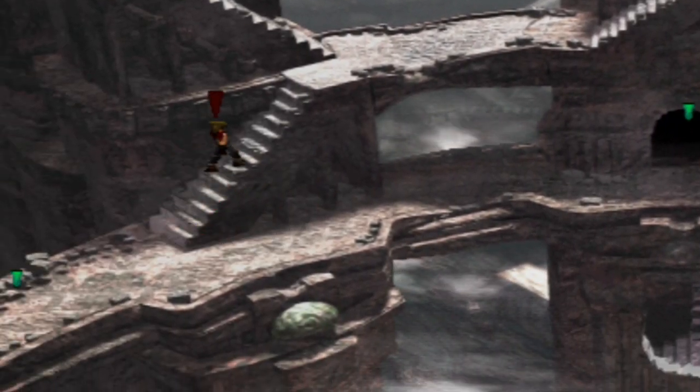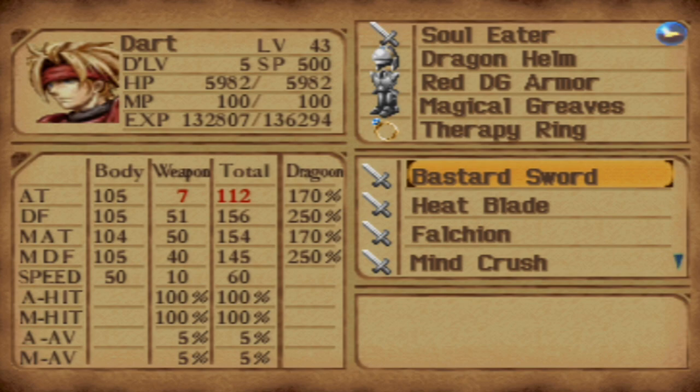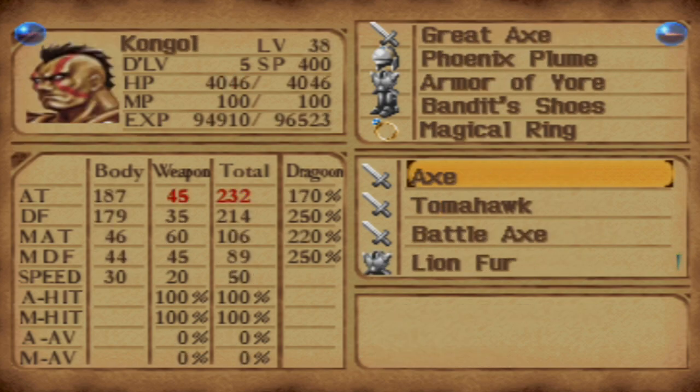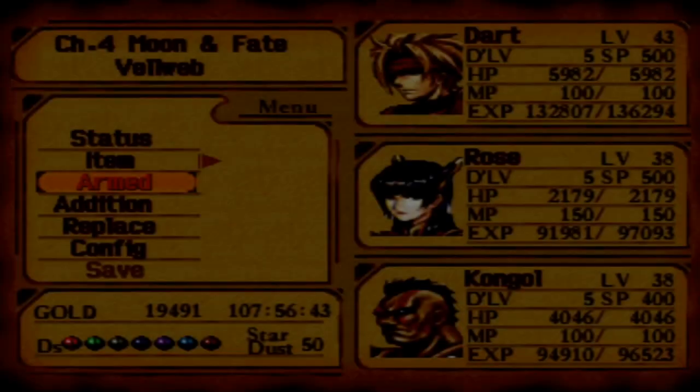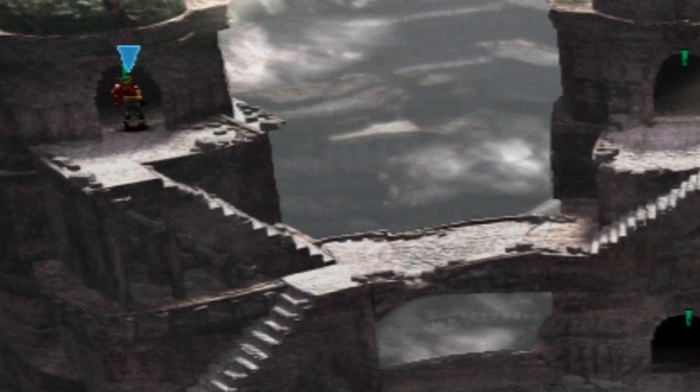The first one we have is right here. For this battle in the Jade Dragoon Tower, I am going to use a party of Dart, Rose, and Kongal. Rose has the Magical Ring, Dancer Shoes, and Magical Hat equipped so that her magic attack is as high as it can possibly be, because that's the only real thing she'll be useful for in this fight. Kongal is rocking the Phoenix Bloom, Armor of Yore, Bandit Shoes, and Magical Ring, so that his magic is really strong for Dragoon abilities. Let's continue in and face our first Dragoon Spirit, Siuvel.